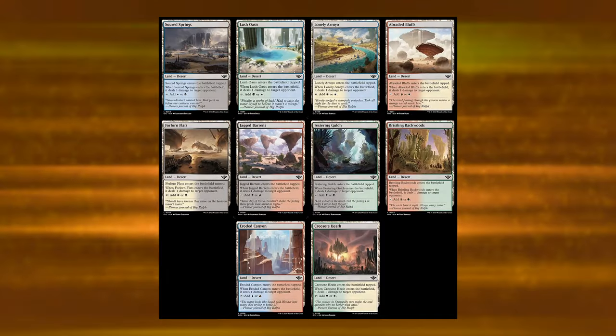Our first cards are Abraded Bluffs and the various other cards in its cycle: Abraded Bluffs, Bristling Backwoods, Creasota Heath, Eroded Canyon, Festering Gulch, Forlorn Flats, Jagged Barrens, Lonely Arroyo, Lush Oasis, and Soured Springs. These are all lands that enter tapped. When they enter, deal one damage to target opponent, and they tap to add one of two colors. There's one for each of the two-color combinations.